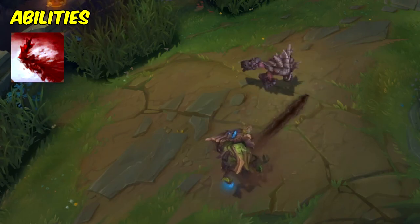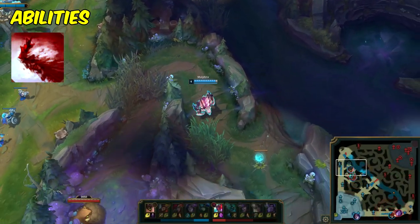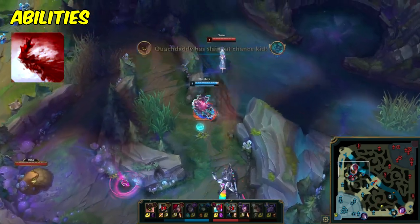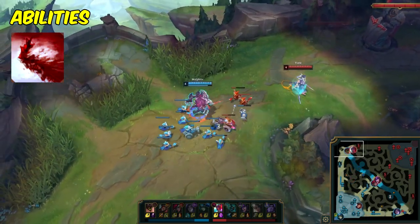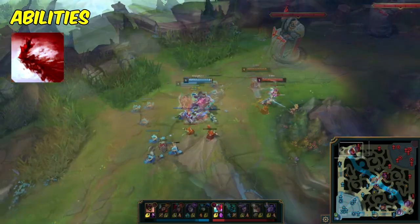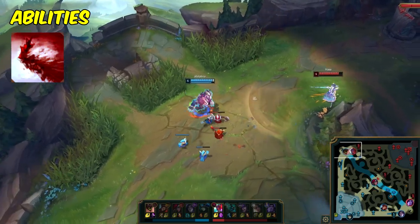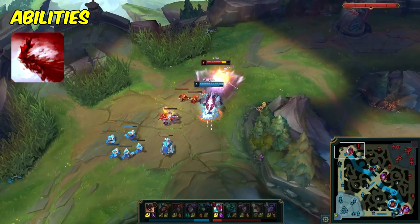Malphite's Q, Seismic Shard, is a targeted ability that allows him to hurl a rock at an enemy, dealing magic damage and slowing the target's movement speed. If Malphite hits a target, he gains a temporary speed boost for the same amount. This ability can be used for poking enemies in lane or chasing down fleeing targets. In matchups where you know you can play for a poke win condition, you can actually max your Q in order to put a lot of pressure on enemy laners that don't have a lot of sustain or can't really punish you. The one biggest thing you'll notice with Malphite's Q is that it absolutely demolishes your mana pool if you aren't careful. This ability is effectively free damage in lane whenever it's up, but the game will punish you heavily if you aren't selective with it.